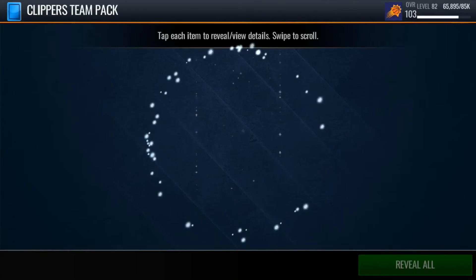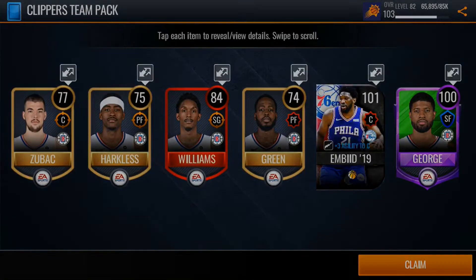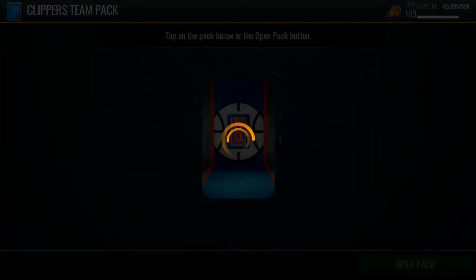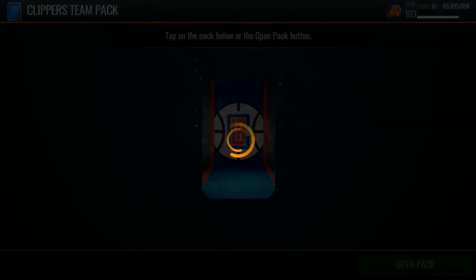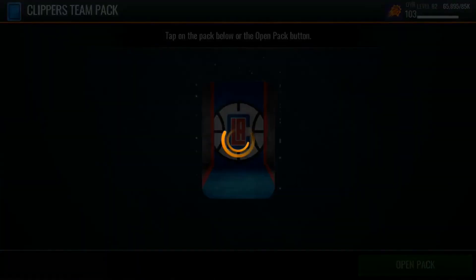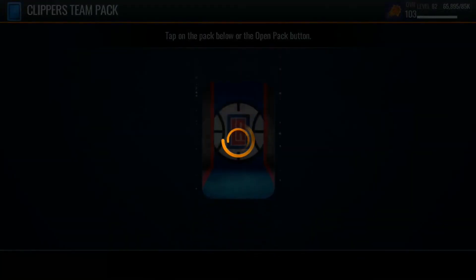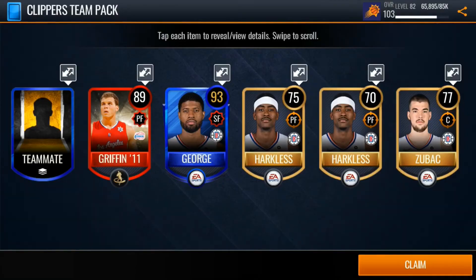Okay, this is a good start. Oh my gosh — what the heck? No way! Back to back 101 overalls! And then we pulled a 100 Paul George! That's crazy. I've never gotten that good of a pull before — like two 100s in a pack. Wow, that's crazy. Don't think it can get any better than that, to be honest with you, but we still have a few more packs left so we will definitely see what we get.